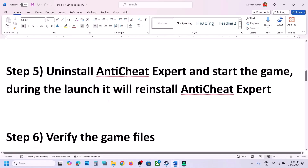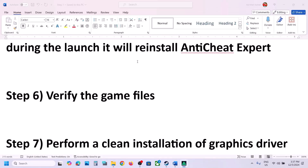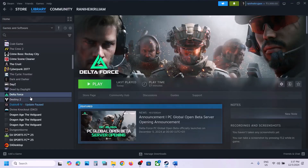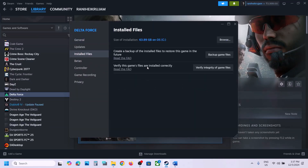If it's still not working, the next step is to verify the game files. Go to Steam, right-click the game, select Properties, go to the Local Files tab, and click Verify Integrity of Game Files. Once the verification is 100% complete, launch the game and check.